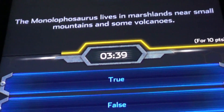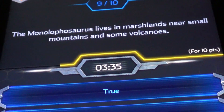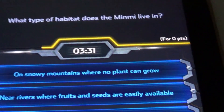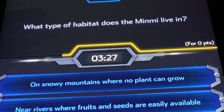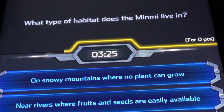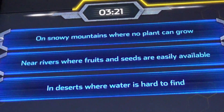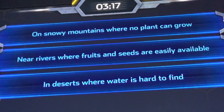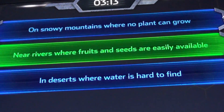The Monosaurus — Small Lovasaurus lives in martians? New small mountains and some volcanoes. Because last time I did it it was false. Last question: what type of habitat does a mini live in? Snowy mountains, new rivers, and deserts. Yeah! I got all of them right.